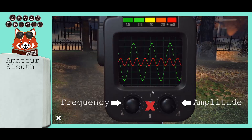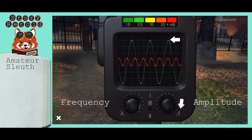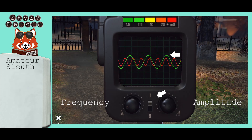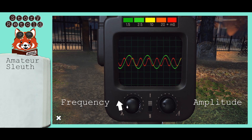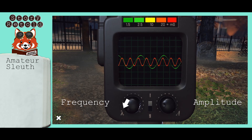You can ignore the middle button here. If you rotate the amplitude knob to the right, you can see that it makes the wave peaks taller. If you rotate to the left, it makes them shorter. If you rotate the frequency to the right, you get more waves. If you rotate to the left, you get fewer waves.